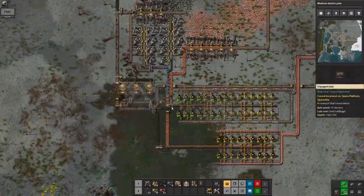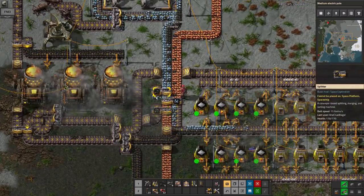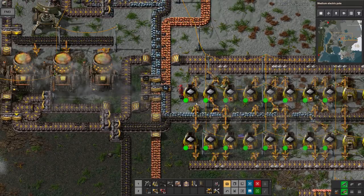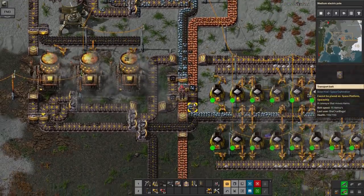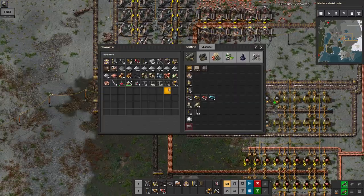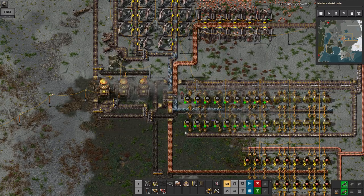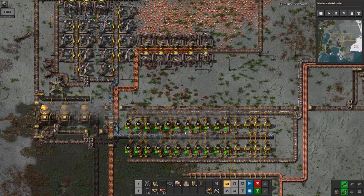Now trying to work out why the iron isn't flowing through properly. Eventually I've worked out it's because the copper and coal is getting caught up in the left-hand side and blocking the iron from coming through. So by putting in another inserter beforehand which takes the coal out from the iron stream before it hits the splitter, I can make sure the iron gets sorted straight out onto the other side and goes straight into the furnaces.